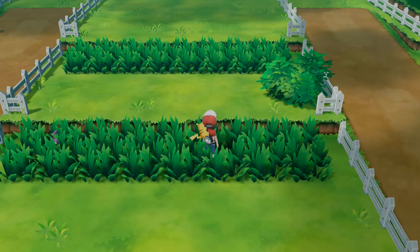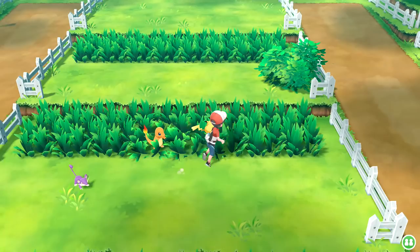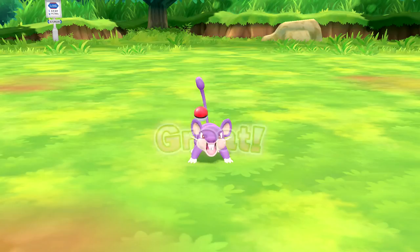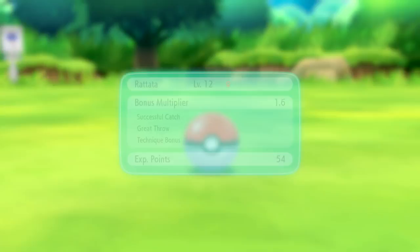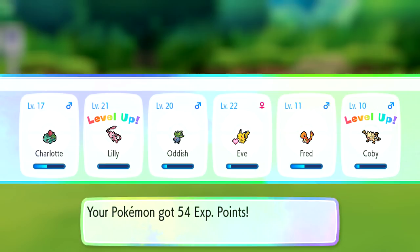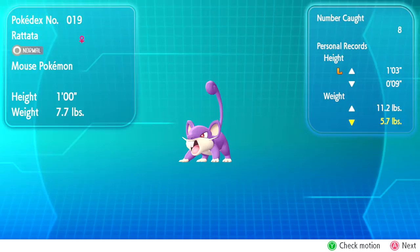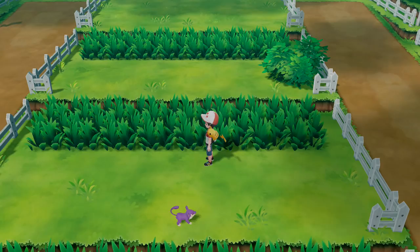We keep looking for Abra around the same spot where it appeared twice before. We catch another Psyduck and more Rattata while searching. We actually double-check with the trainer - it was 50 Pokémon, not 60, so we're much closer to getting that Charmander! We're probably going to aim for around 54 as a good target. Oddish grows and Colby evolves - Mankey evolves into something!